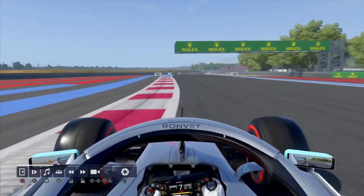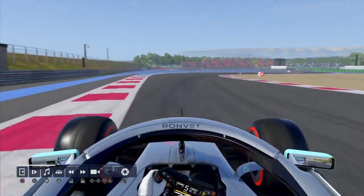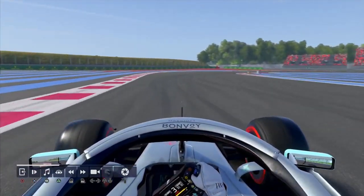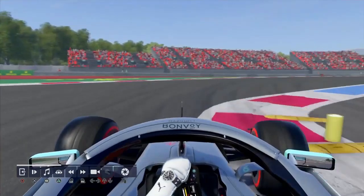Into 7th now, braking in between the 100 and the 50, using as much track as possible, clobbering the kerb and then clobbering the next kerb, down to 3rd, taking a nice wide line, down to 1st, short-shift to 3rd.